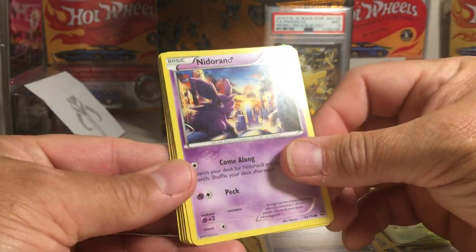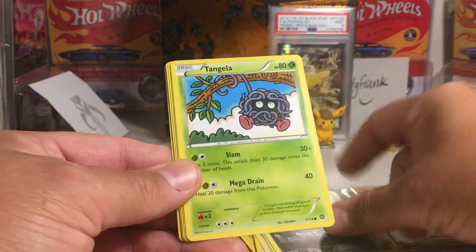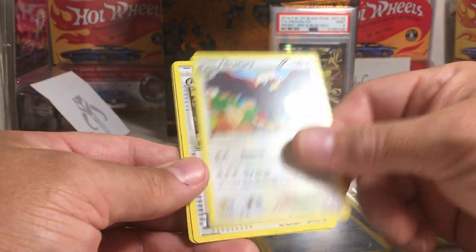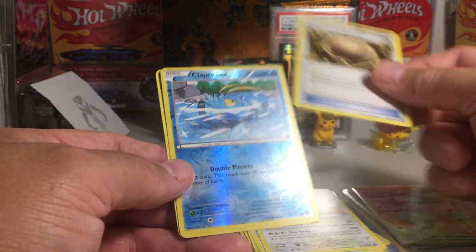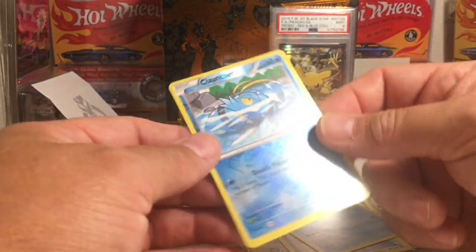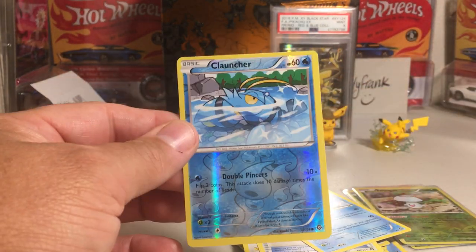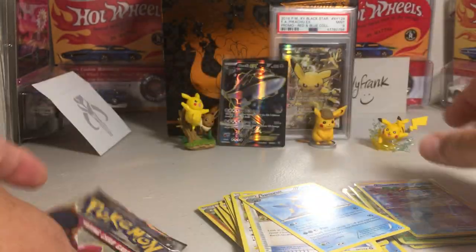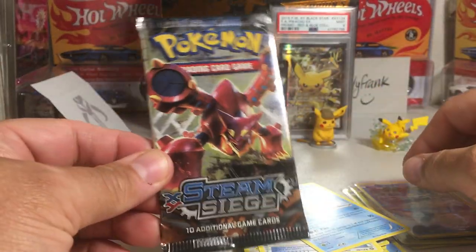We got Nidoran, Oshawott, Ponyard, Tangela, Joltik, Duat, Braviary, Armor, Fossil Shieldon, Acloncher, and Samurunk. And that is a common reverse. You can tell the centering is pretty bad on some of these cards — they do a lot better with their centering nowadays.